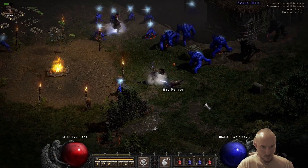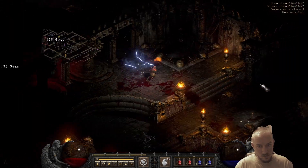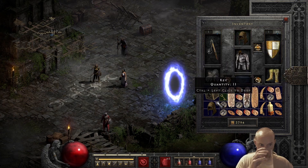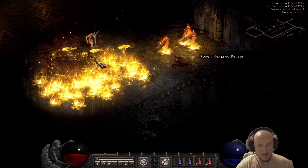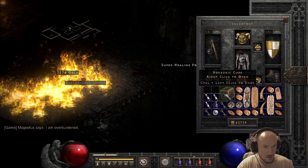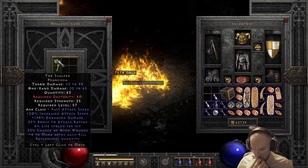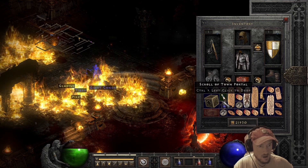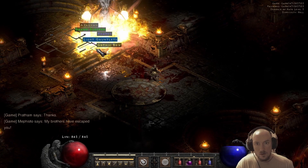Got a Bul-Kathos sword. I wound up getting a great value shake twice today actually — one of the times I wasn't filming earlier, but it was actually an upgrade for my sorcerer. Got an ethereal Gold Wrap.